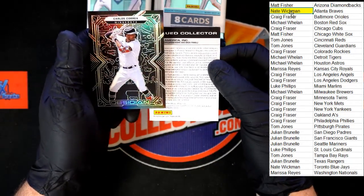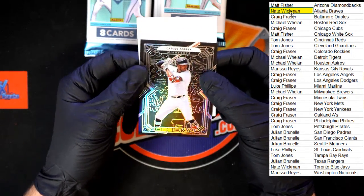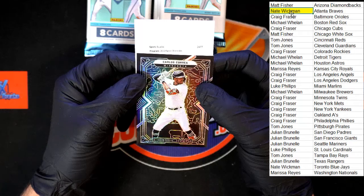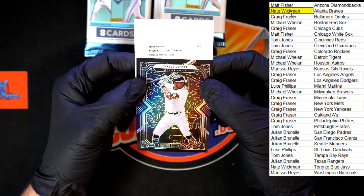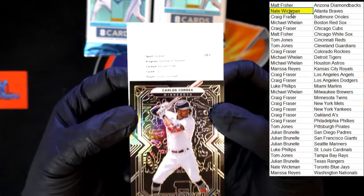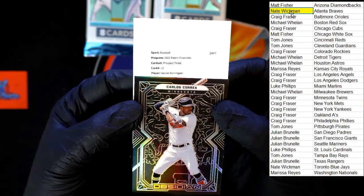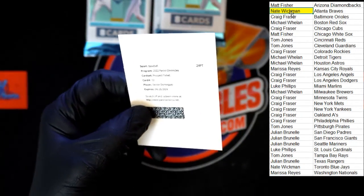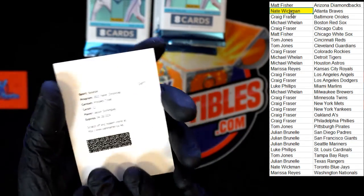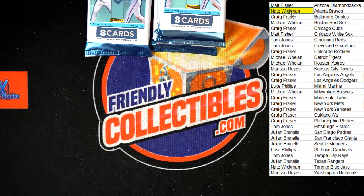Kalos Correa, Obsidian. And it's going to be Chronicles Prospect Ticket, card number 12 — Jasson Dominguez going to the Yankees. That would be Craig F. Jasson Dominguez, Yankees, Craig F — thank you. That's awesome.